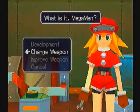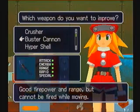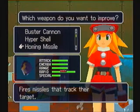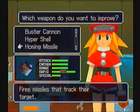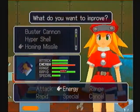First, I'm going to show you what I did to the humming missile. I've upgraded it — the rapid's at max, the range, energy, and attack. I'll use one more upgrade and it'll be at max. And two more for special and it'll be maxed.